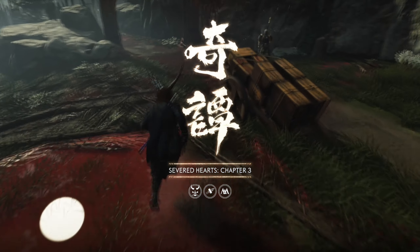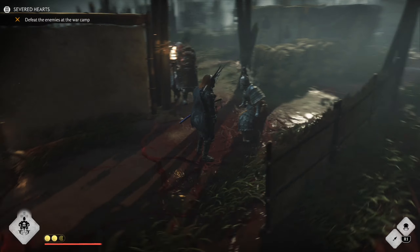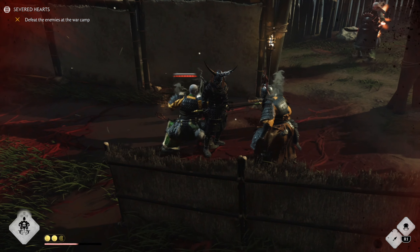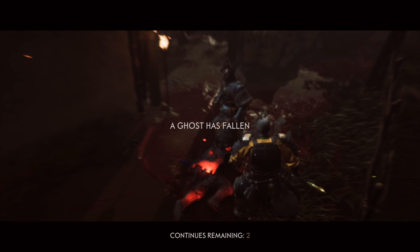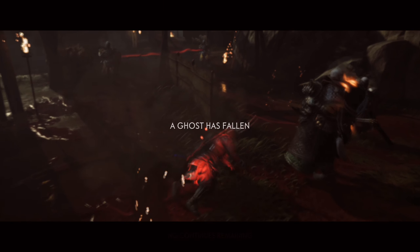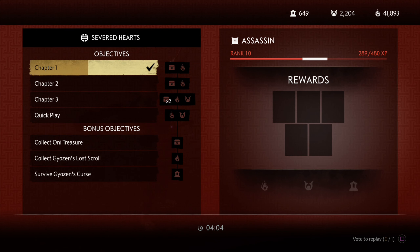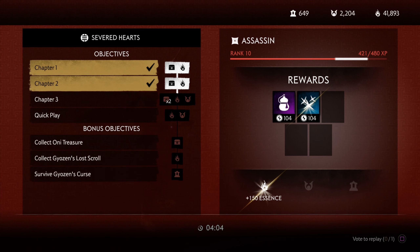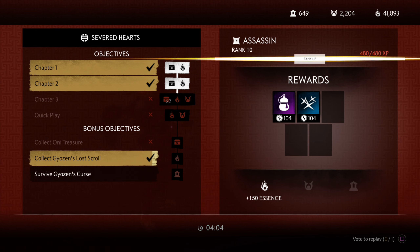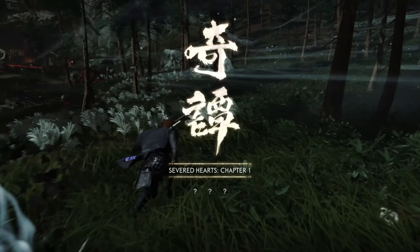Then we just want to sprint through until the third chapter. Now we want to kill ourselves — just let the enemies kill you until you have no continues. Now we have no more continues and it will take us back to the loading screen. Now we get to see what rewards we got. If we didn't get what we wanted, we can press the square button to start a replay. That will start us from the first chapter again, and we just start all over again doing the first two chapters.